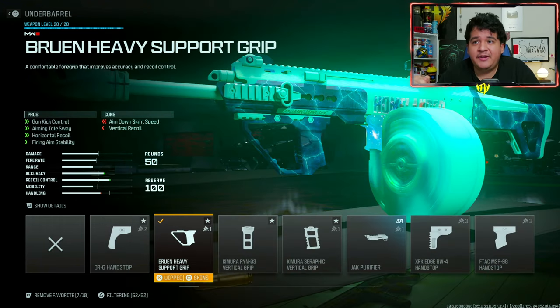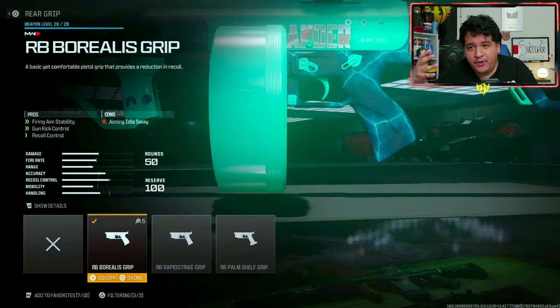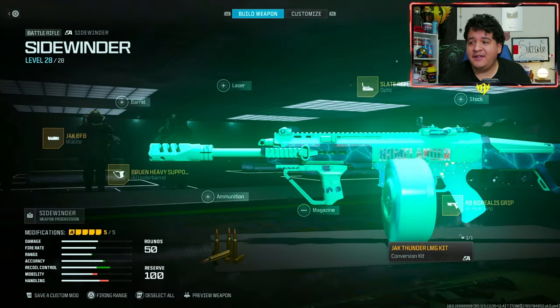For the underbarrel attachment, we have the Bruin Heavy Support Grip, which gives gun kick control, aiming out of sway, horizontal recoil, and flinch stability — maximizing control even further. The iron sights aren't all that practical on the Sidewinder, so I'm running the Slate Reflector for a cleaner sight picture and faster time-to-kill. For the rear grip, we have the RB Borealis grip, which maximizes recoil control further with firing aim stability, gun kick control, and recoil control.